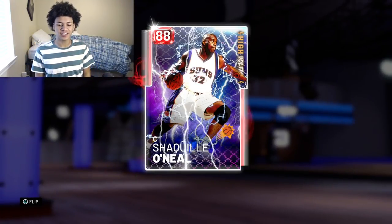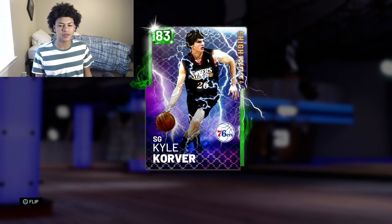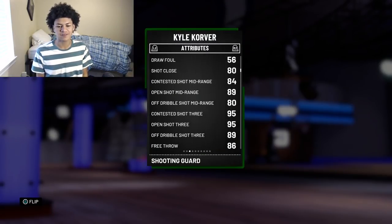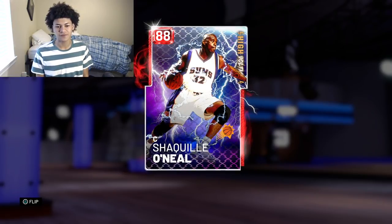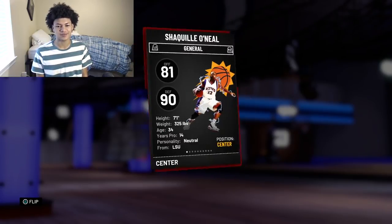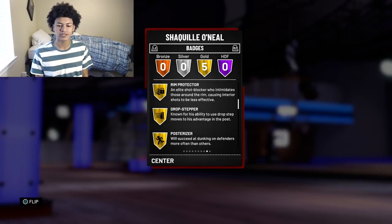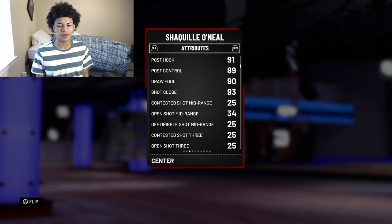In front of us on the screen today we have Shaq the Diesel on my account. I also picked up Kyle Korver and we're going to get a gameplay with him as well, but we're mainly featuring Shaq. Korver has a 95 open 3, plus my Mike D'Antoni coach gives a 99 open shot 3. The card art for Shaq looks absolutely sick — best card art in 2K history. The High Voltage promos are crazy. The card comes with 5 gold badges: Brick Wall, Bruiser, Rim Protector, Drop Stepper, and Posterizer.